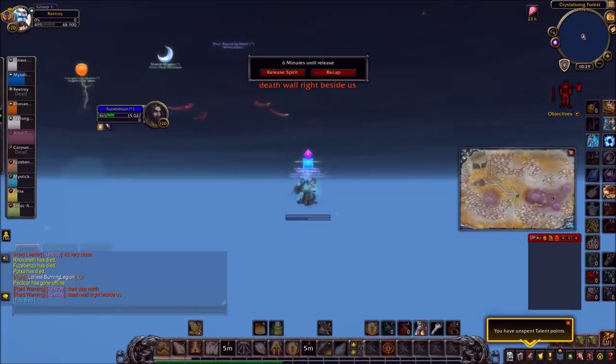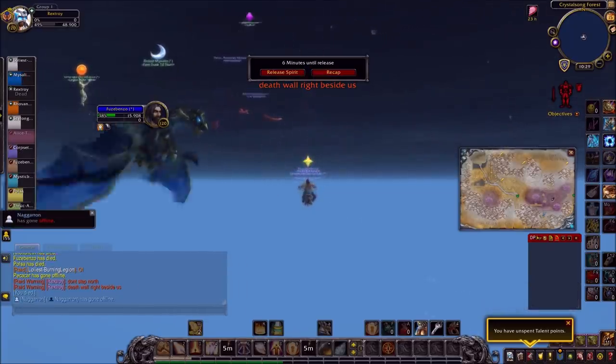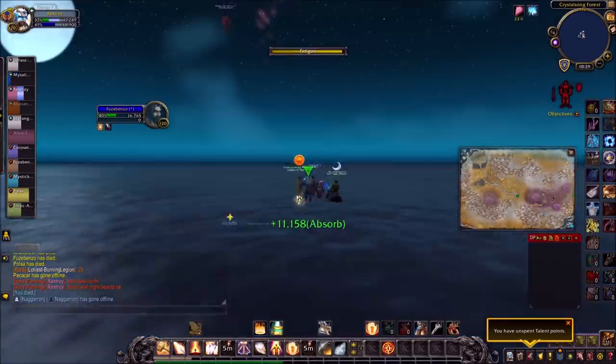And this was when the most hilarious thing happened. Half of the raid got out of nowhere the ability to fly. It appears that the edge of the world has really low gravity.